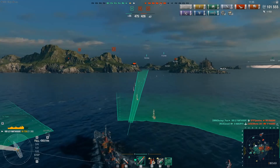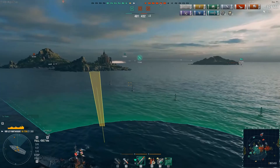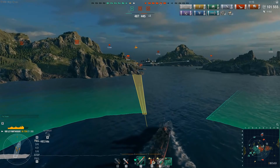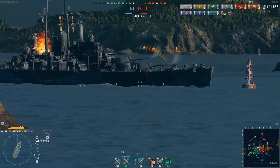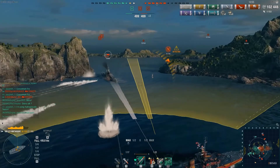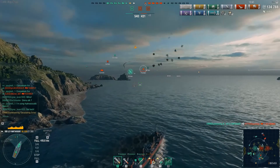Our Captain is still undetected. This Des Moines is blissfully unaware of the incoming threat on his position — he is in a firefight at the moment with one of our friendly cruisers. Our Captain is able to close the distance at high speed. Enemy Des Moines still unaware of the threat, he closes to almost point-blank range. First set of torps away. Drops a second spread just to make sure. First spread is enough — our Captain gets his second devastating strike of this game.